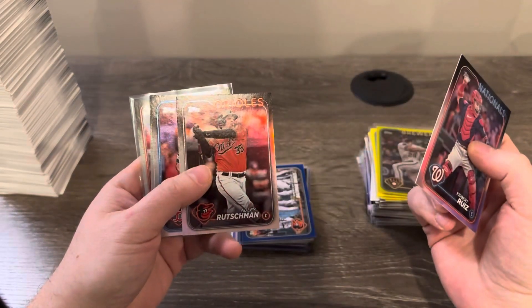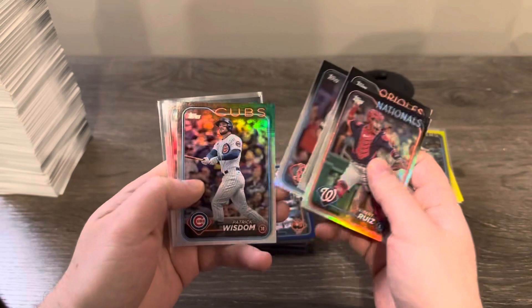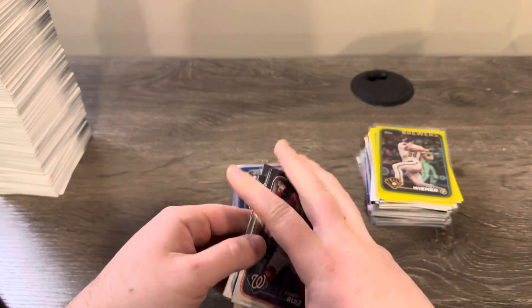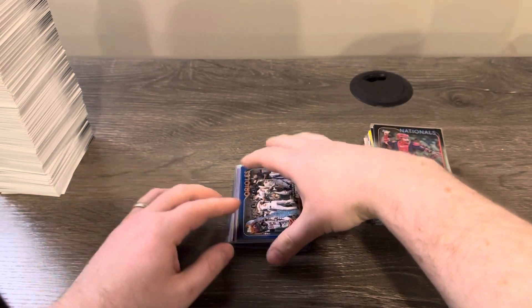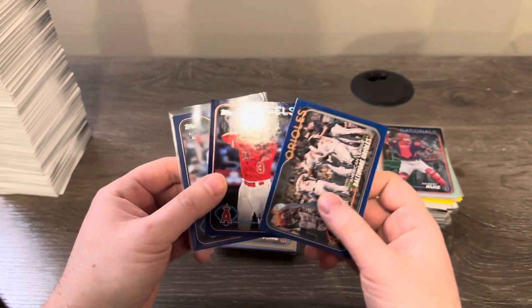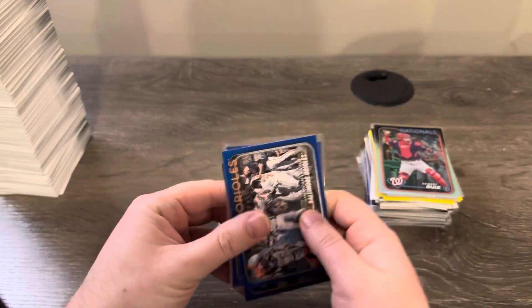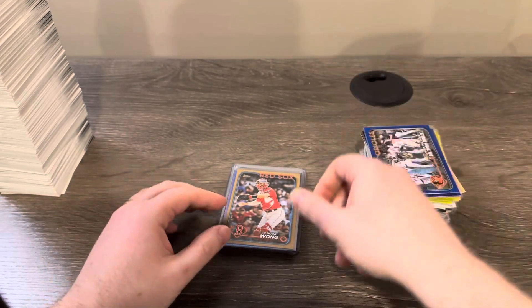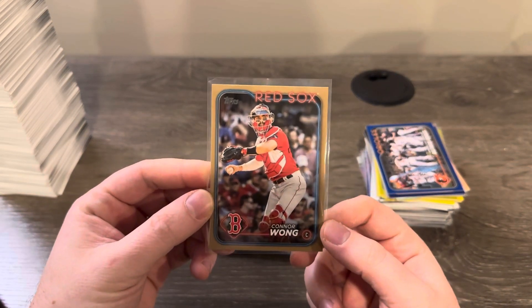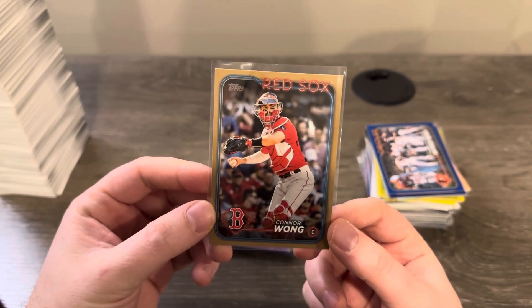Moving on to rainbow foils - got a few of these including an Adley Rutschman second year, which was pretty nice. Got five total with one being a rookie, Lucan Baker. Here are the retail blues - I got three: an Orioles team card, Taylor Ward, and rookie Trey Cabbage. We got one gold, which was Connor Wong.